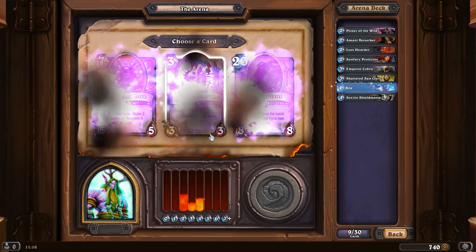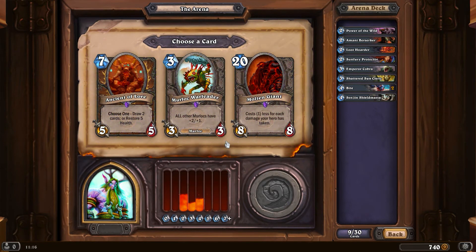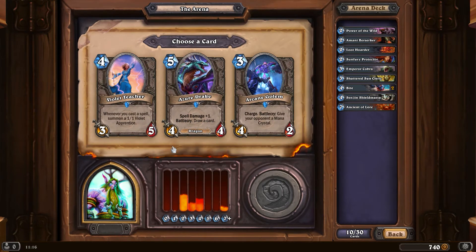I could go for another Bite again for damage - not bad. Or Mind Control: if your opponent has four or more minions, take control of one. I'll go for a second Bite, just to have some use. Ancient of Lore - draw two cards - or restore five health is often useful, although I like Molten Giant as well. That's a hard choice. I've got decent early game, I'll go Ancient of Lore.